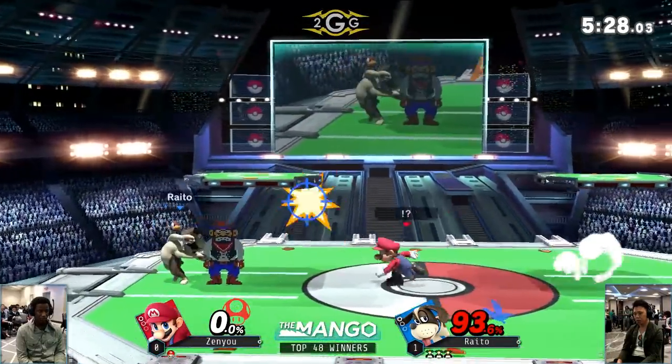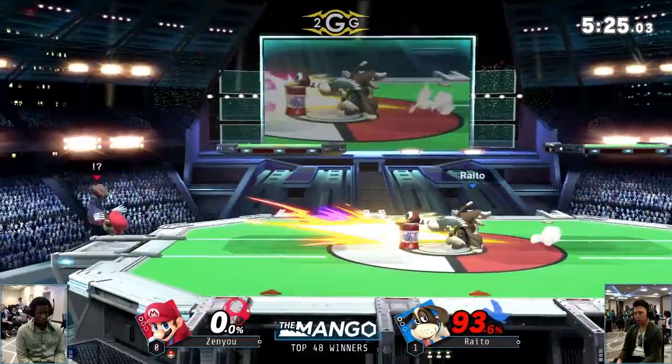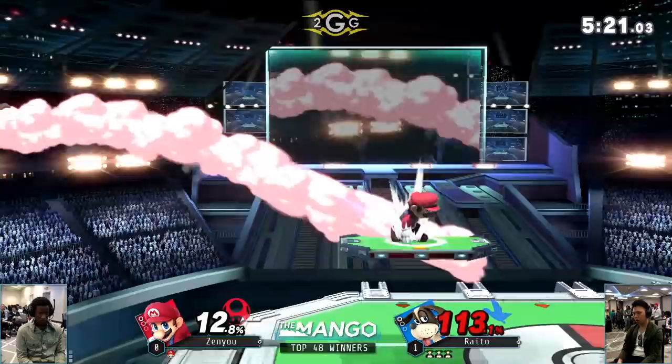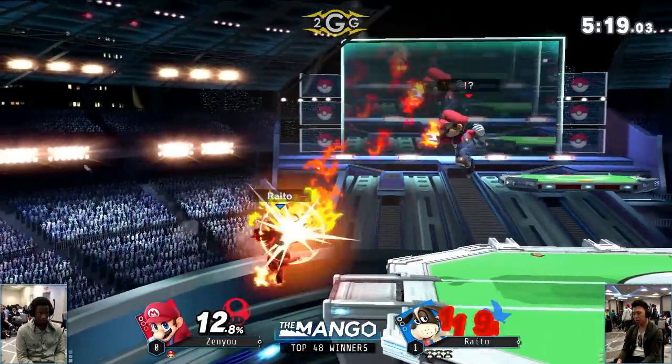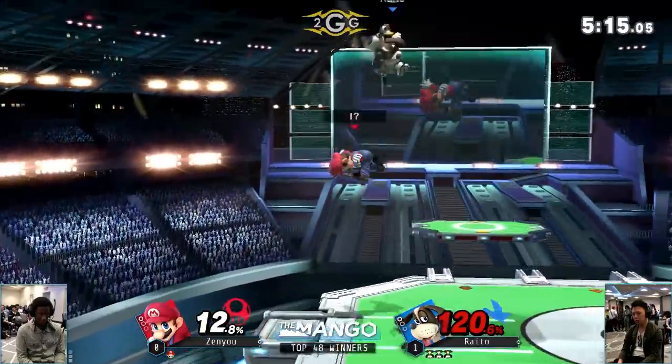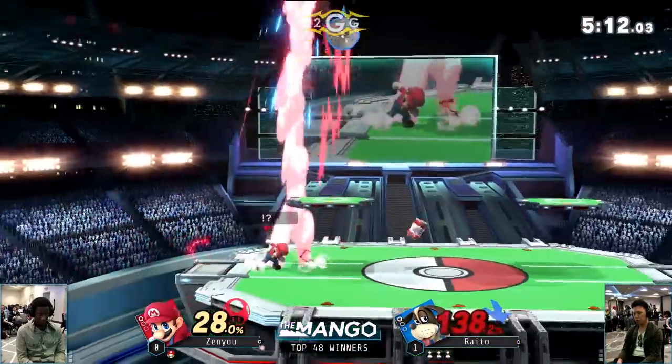It may have looked like Raito's not doing anything super crazy, but his play is just so consistent and well thought out with these projectiles — every trap has a purpose. It's really difficult for Zenyu to get around, even with projectiles of his own. The fireball doesn't really do that much to stop Raito from camping or even help Zenyu approach.